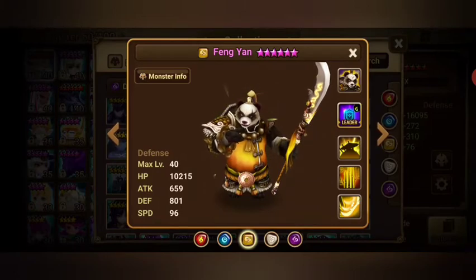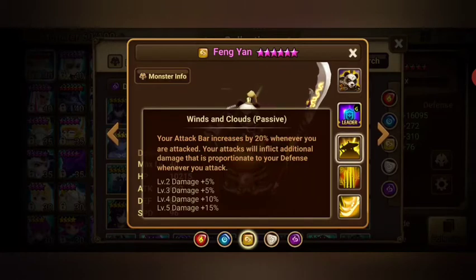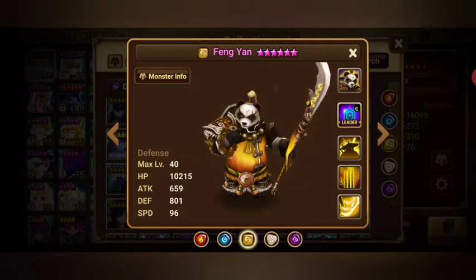For runes, use Speed/Defense/HP slots. He doesn't need critical damage since his damage is based on his passive, not crits. You need high defense on the right side — that's where you do most of your damage. For mid game, start switching him to Violent Will with a minimum of 70 speed.